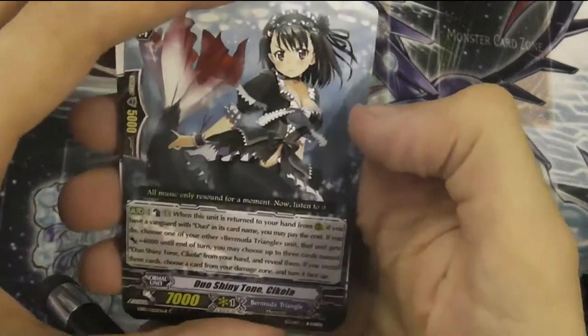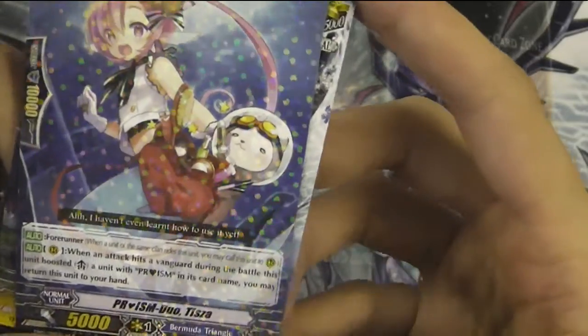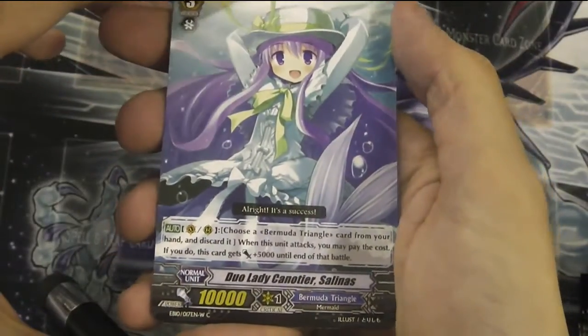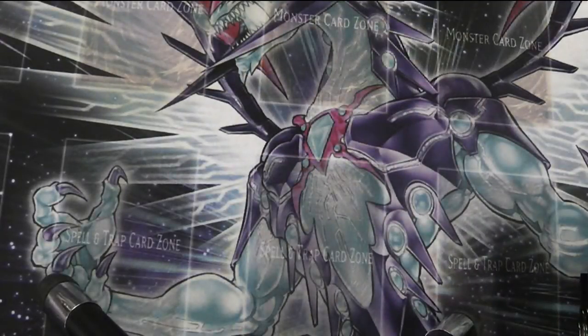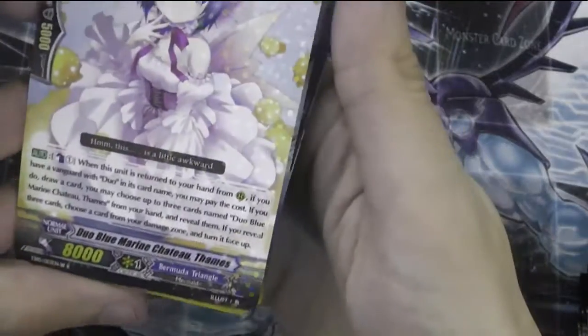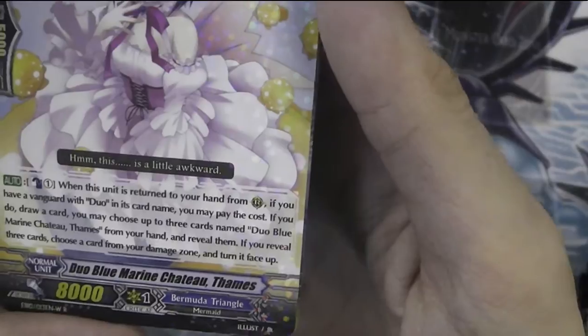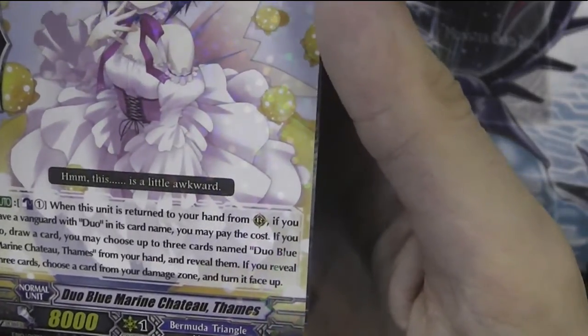Maid - she's a bit angry. Prism Duo Tizzer - it's a special booster for a thing with prisms. Whatever - we don't care about prisms, we want duos. Cat ears! And another one of those - really good in draft. Duo Blue Marine Chateau Thames: when this unit is returned to your hand from rearguard, if you have a Vanguard with Duo in its card name, you may reveal the card - draw a card, you may choose up to three cards with Duo Blue Marine Chateau Thames from your hand, reveal them. If you reveal three cards, choose a card from your damage zone and turn it face up. That's kind of Duo's thing - duplicates.